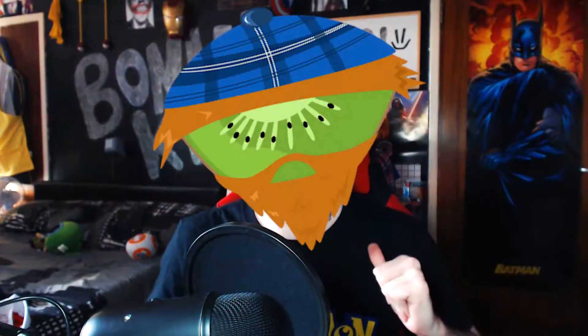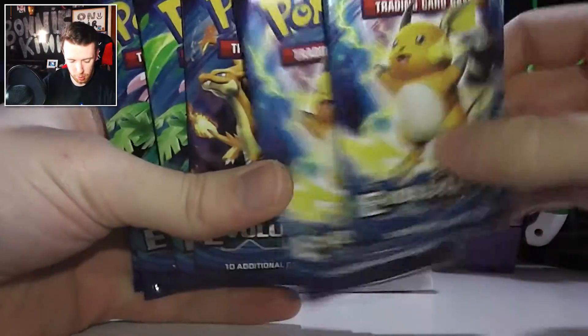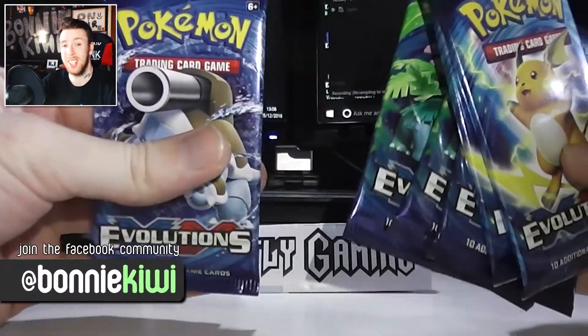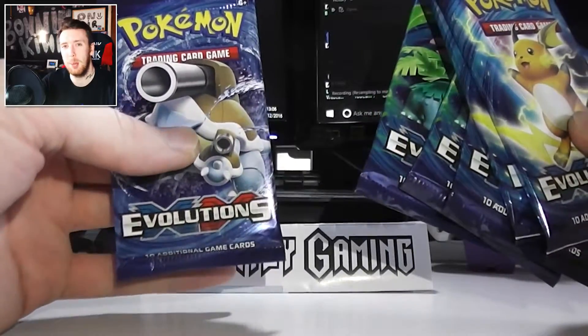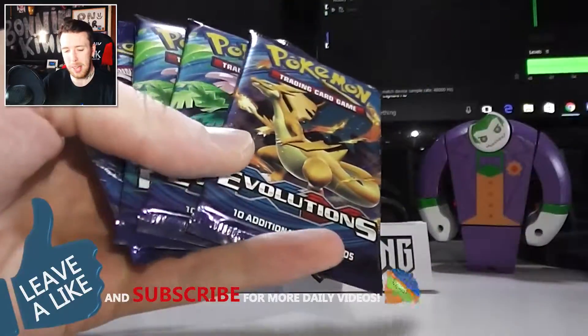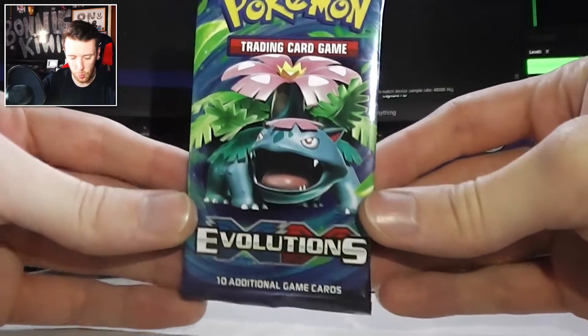I am the Bonnie Kiwi and welcome back to another Pokemon pack opening, continuing on with the Evolutions packets. There's another six here, let's get them opened up. So I've got Raichu, Raichu, Charizard, Venusaur, Venusaur, Blastoise. Raichu's still the best, Charizard producing awesome stuff. Let's start off with a Venusaur packet.